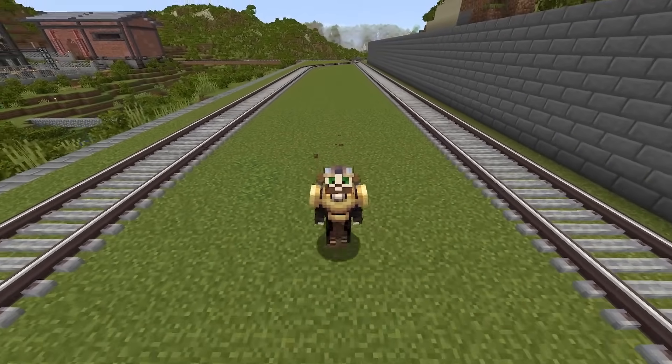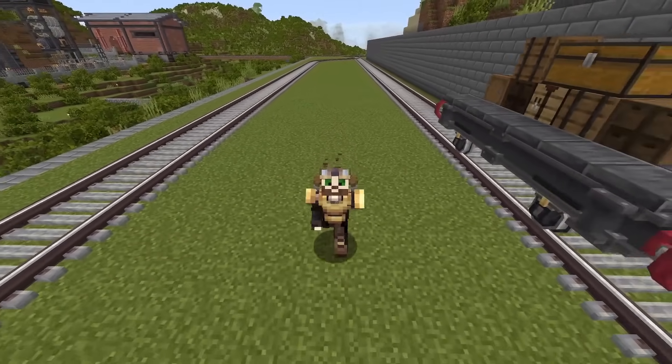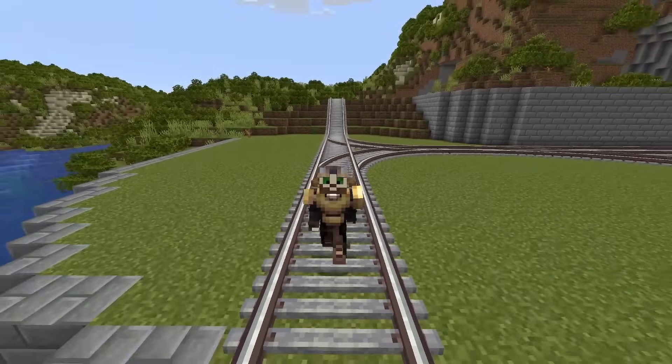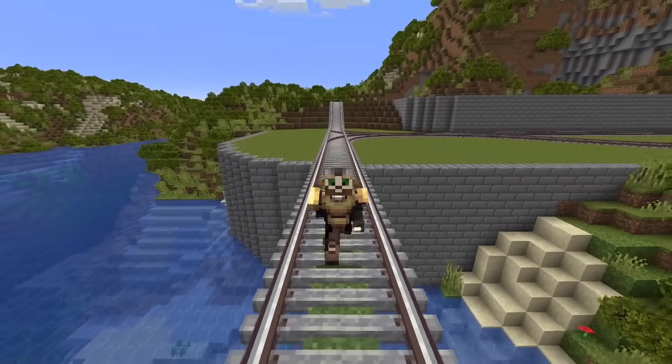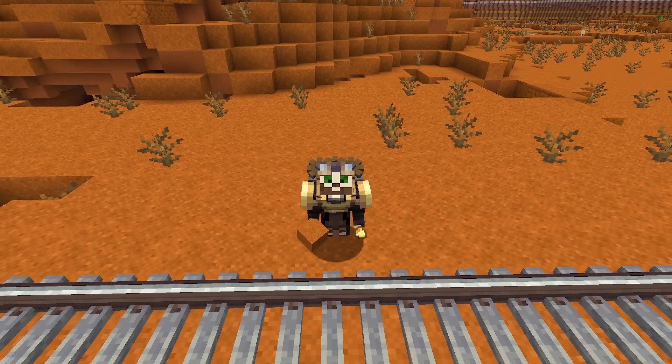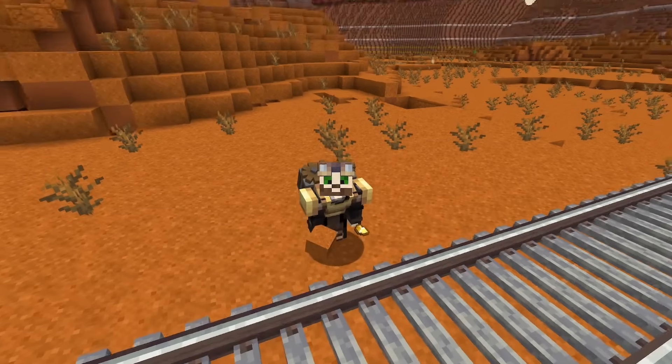In the previous episode, we cleared some bushes, flattened out this area, and built our very first train tracks and our very first little train. We then laid some tracks all the way from our starter base area all the way to the Mesa biome, where we will be turning red sand into gold nuggets and even some dead bushes.